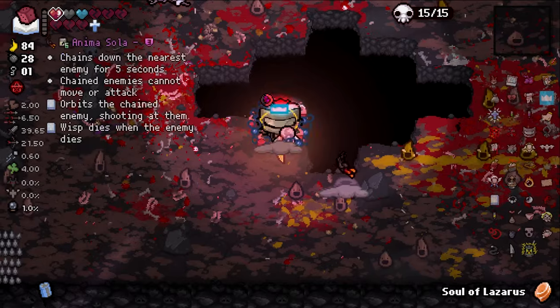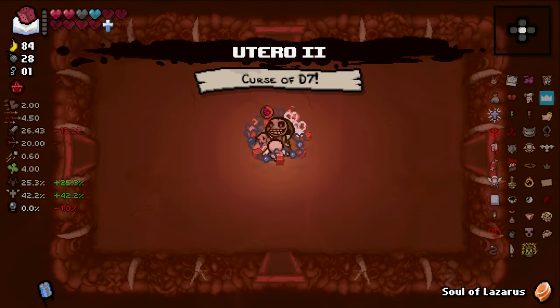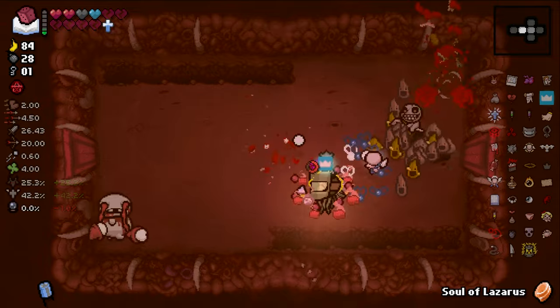What do we got? Big fan - no thanks. Number two - no thanks. Animusola - no thanks. Big fan was probably the best bet but I wanted to test my luck at the rolls. It didn't work, but it's alright. It's all good man. Curse of D7 - yay! More times doing the room over and over again. Woohoo! We're at 26 minutes - we got plenty of time to make it to Hush. It's 30 minutes for Hush when you go Mausoleum I believe.